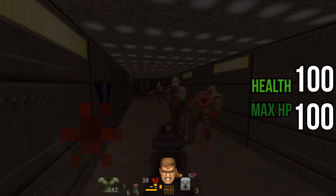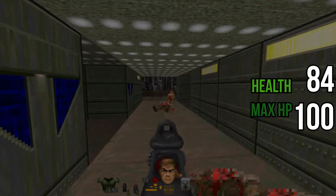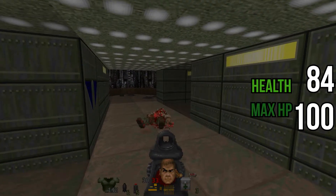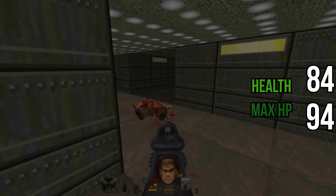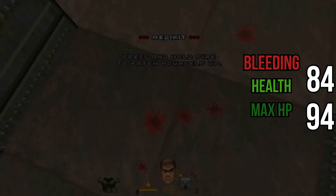When you get hurt, you will take health damage just like normal Doom, but then some new factors come into play. Depending on how badly you get hit, you take damage not just to your health but to your maximum health limit. Without sufficient armor or magic in your system, chances are you're going to start bleeding as well.